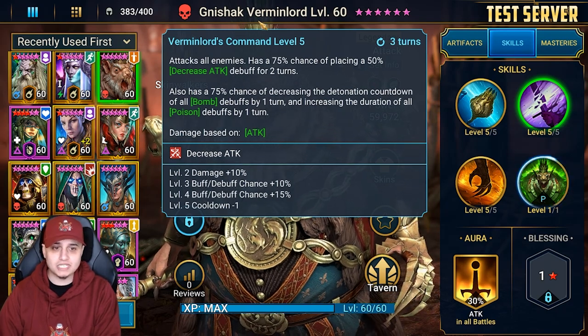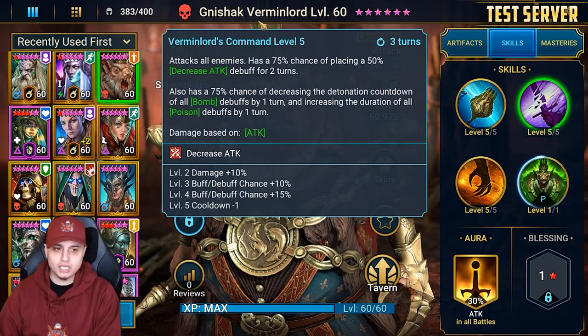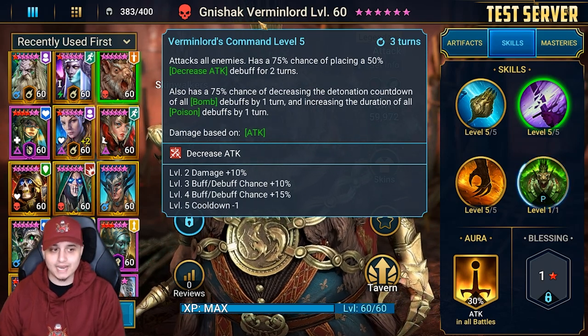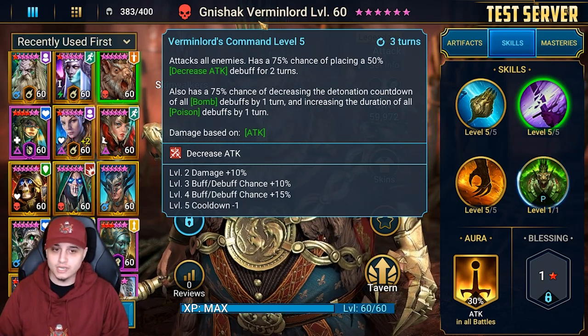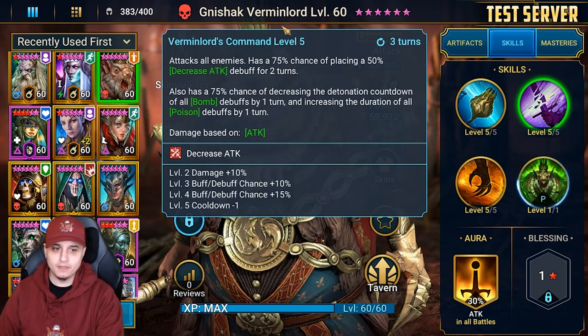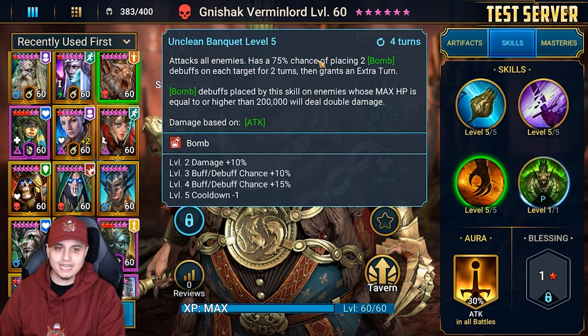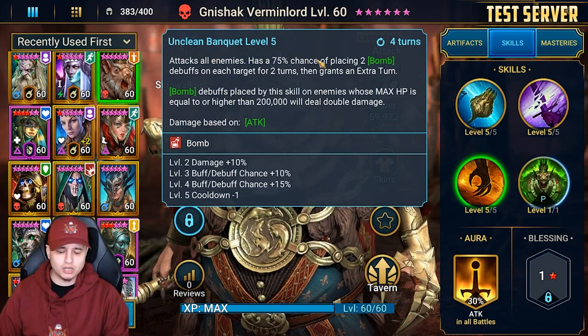Being able to reduce the cooldowns of those bomb debuffs allows them to proc more quickly and enables the passive to proc, which makes the poisons happen. And that's on a free-turn cooldown. With the A3, Unclean Banquet, he does an AoE with a 100% chance of placing two bomb debuffs on each target for two turns, then grants an extra turn.